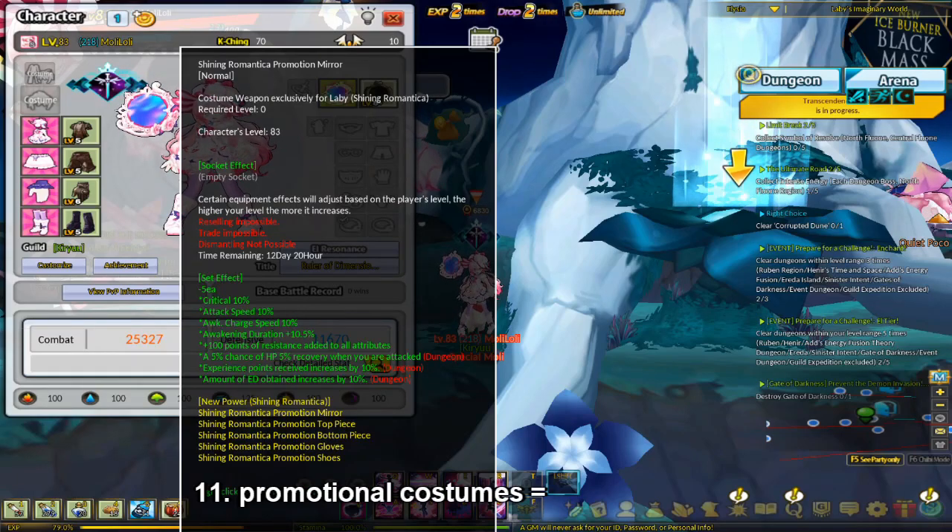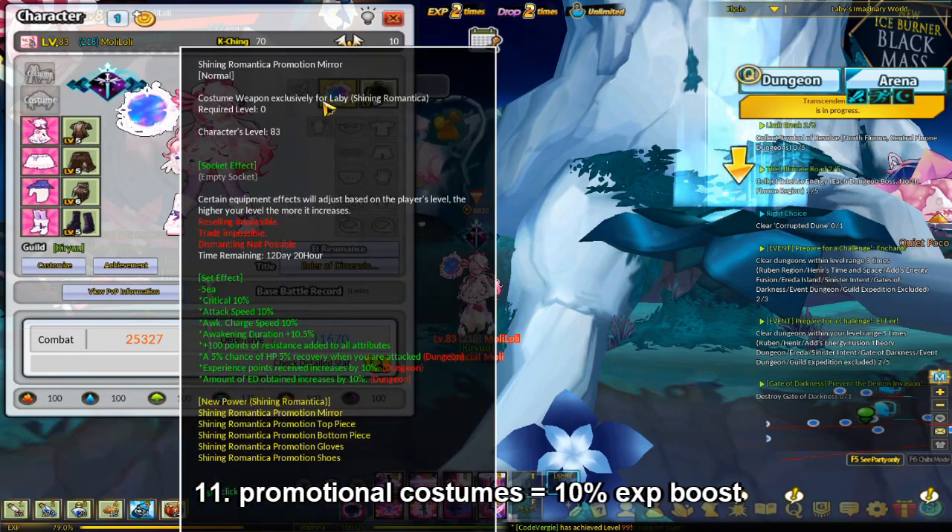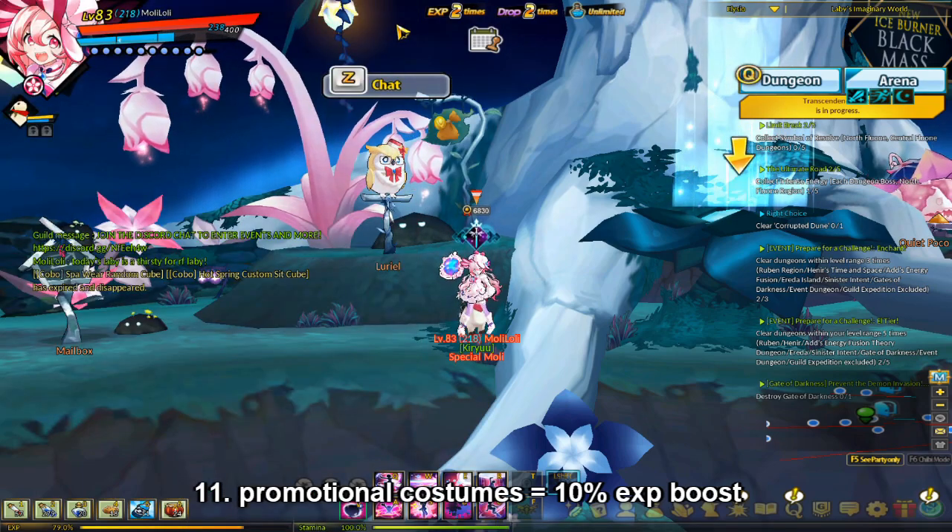Promotional costumes give you EXP boost. For example, this one right here gives me 10% EXP boost. So you can get EXP boost from promotional costumes as well.